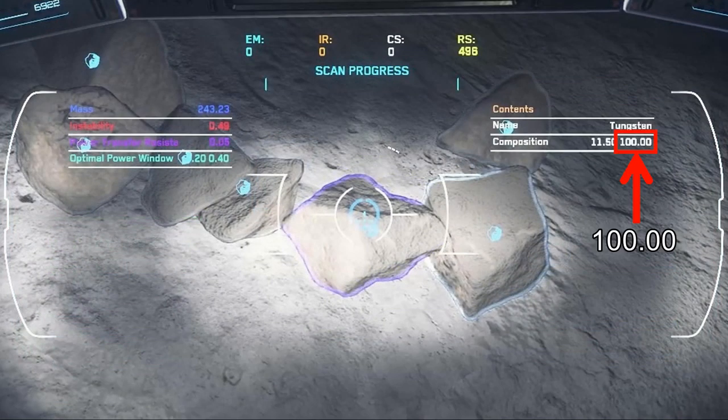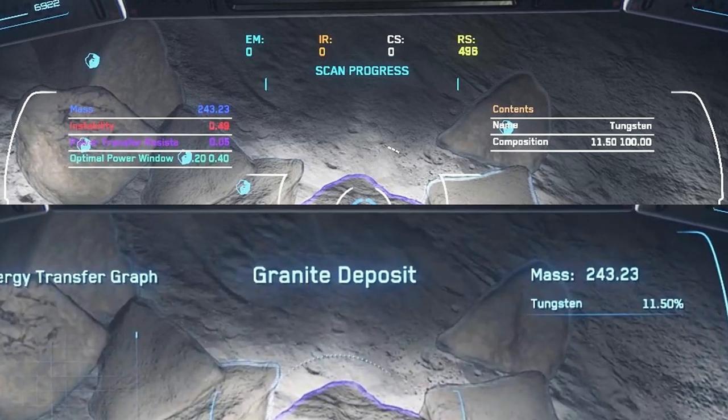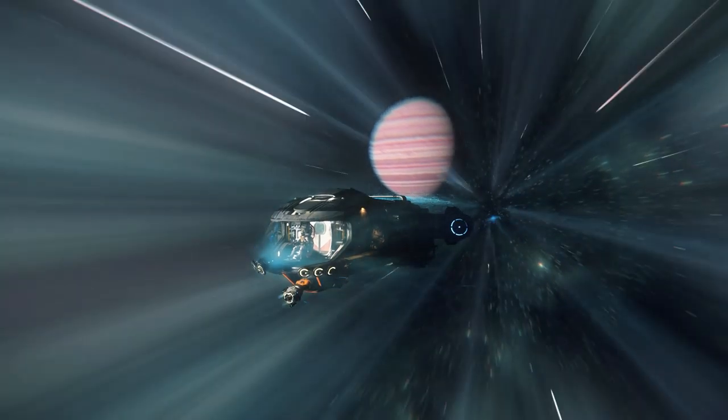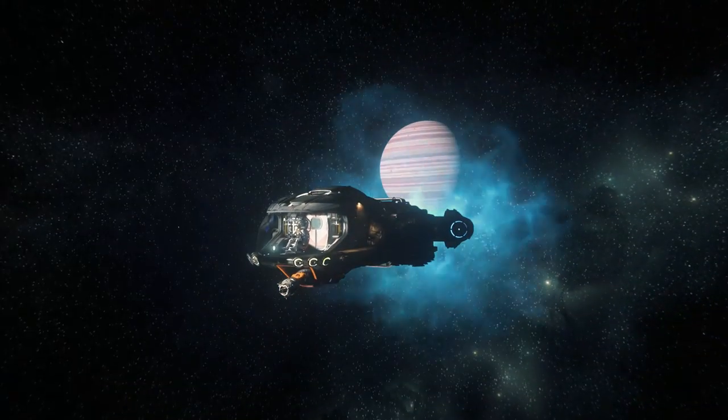But when you scan a rock there's also a second value — it's had some mystery around it. The percentage value is actually very consistent; it's the same when you're actively scanning the rock and when you put your mining laser on it. But this second value was the mystery value, and this is the one people are calling purity.